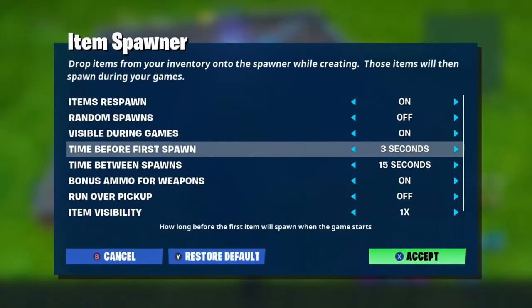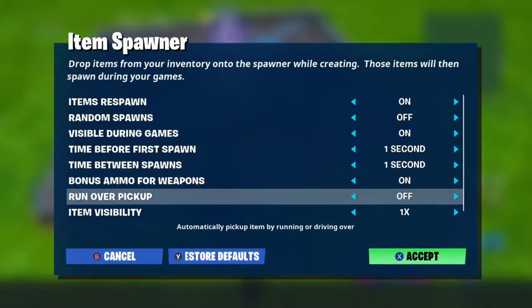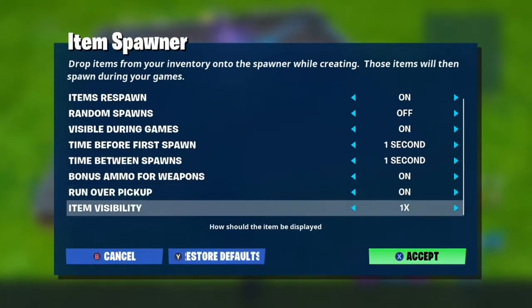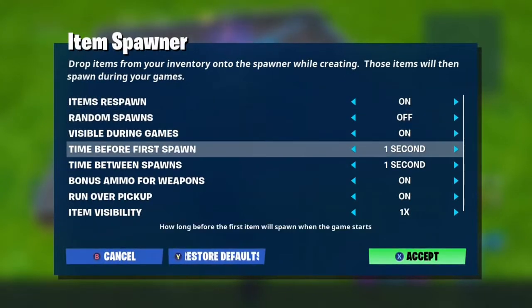Then you go ahead and customize. You want it to be one second — you don't want to wait for these to spawn. You want them to be very easy to run over and pick up, just make it super simple for people to pick them up if you were going to have like a stormflip battle with your friends or something like that.